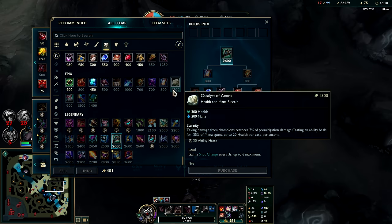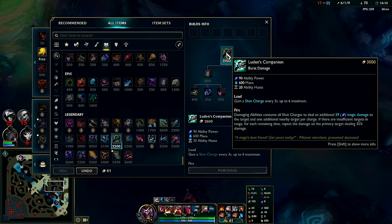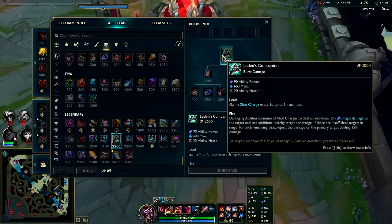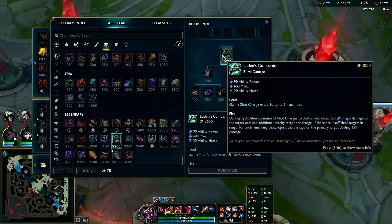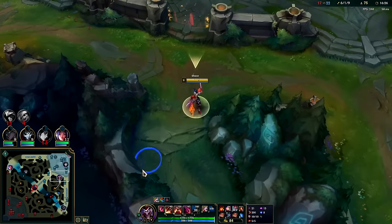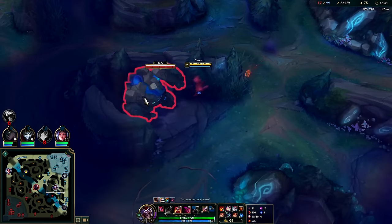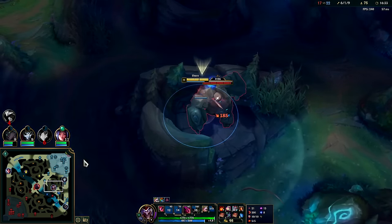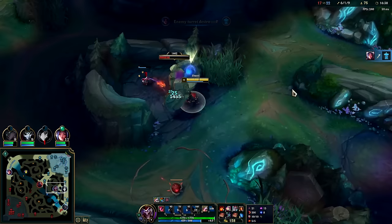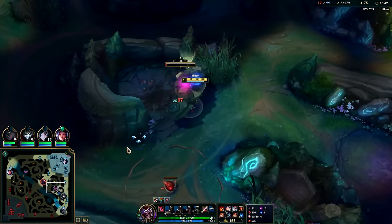At least we get the assist so we get some of our Mejai's back. We'll pick up Sorcerer's Shoes now — it'll be nice for getting away from situations like that. Once we're in combat we're moving kind of slow. We're at 8 stacks, we can get back to 10 pretty quickly. I would say Luden's still, although Storm Surge is extremely tempting. I think Luden's is best — the way the loaded fire works is really really nice.